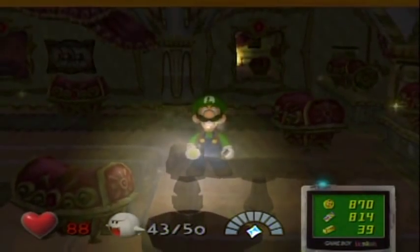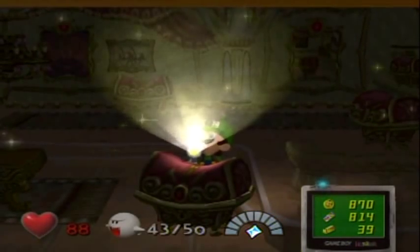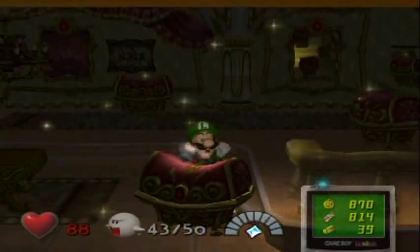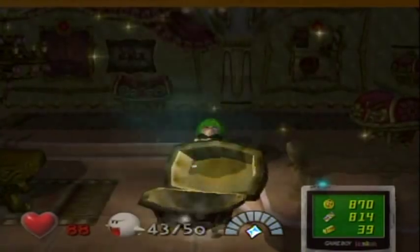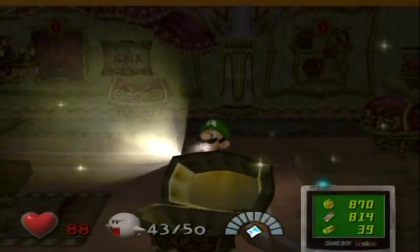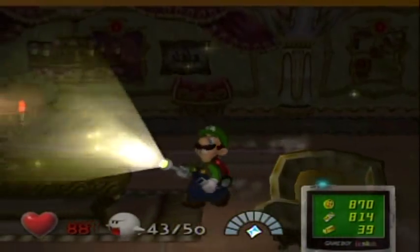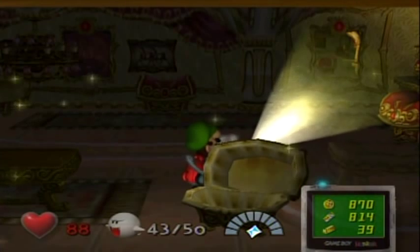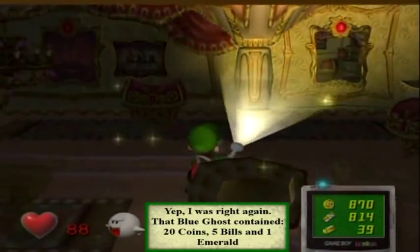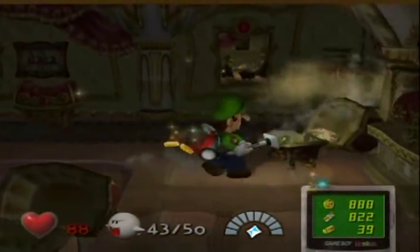Since there's a blue ghost in here, I definitely don't want to leave just yet. I believe the treasure chest that holds the blue ghost is this one, so let's shake it up. That's an easy one to get too — curses, I should have tried getting it from the front like that because it opened the other way. That blue ghost contains I believe 20 coins, five bills, and an emerald.